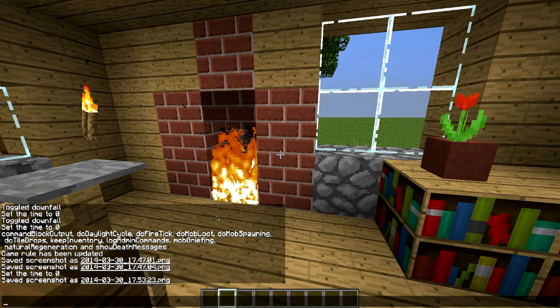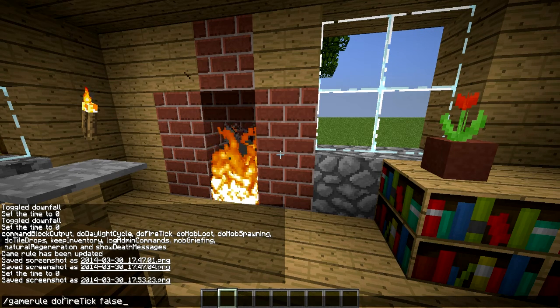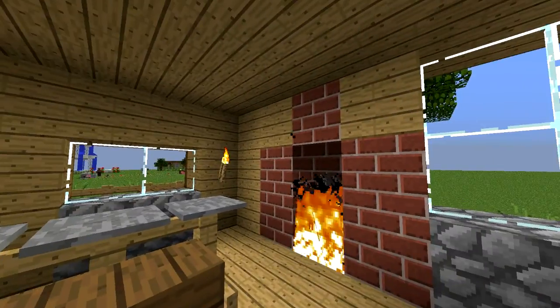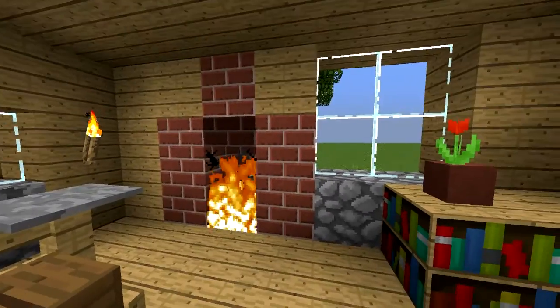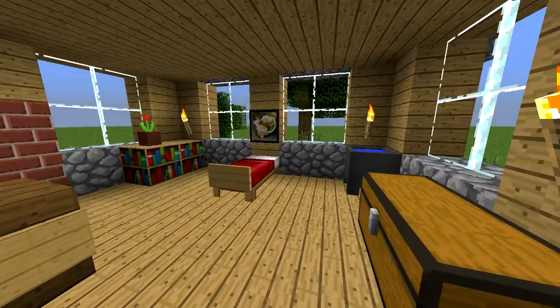This fire uses a netherrack block underneath so it stays on all the time. It's important to change the game rule — it's called doFireTick. You've got to remember to put a capital F and a capital T in there, then set it to false. That means the fire doesn't spread, because otherwise the entire house would have burnt down already.